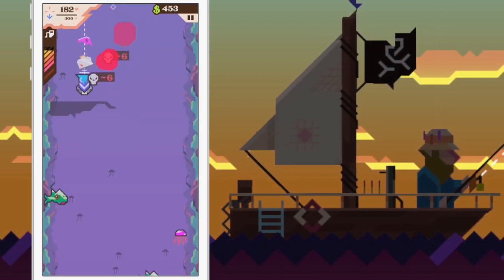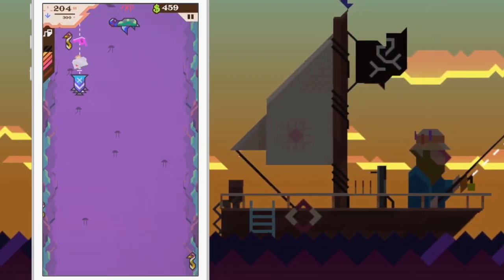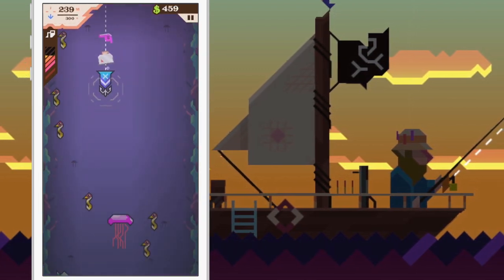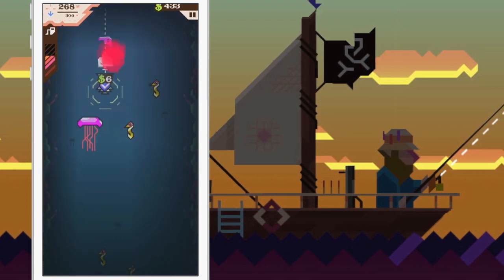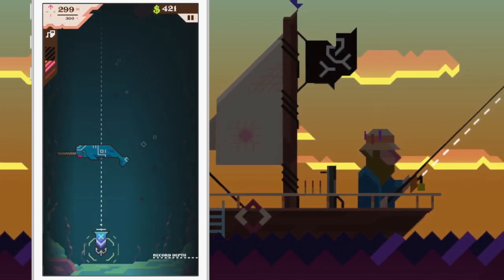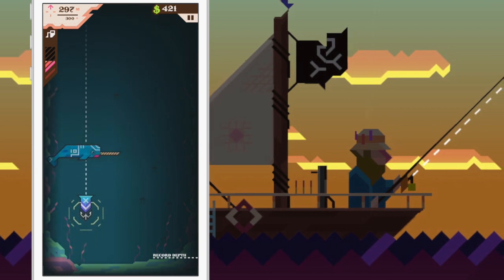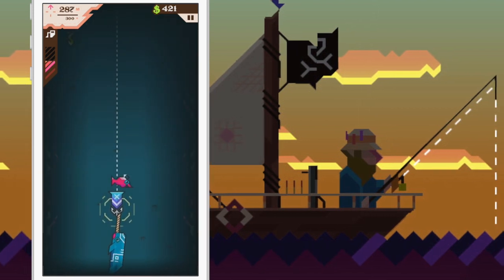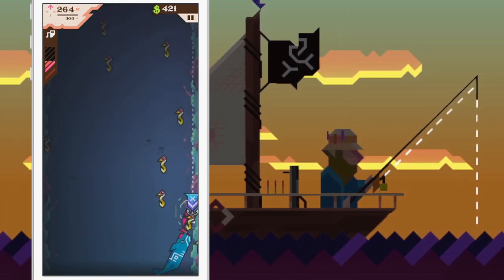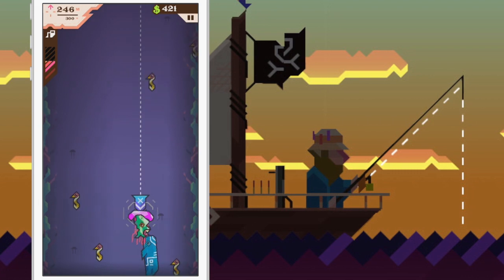In the initial launch, four stages are available, each progressively unlocked by catching set numbers of unique fish breeds. The first three levels vary in depth and difficulty and contain a special boss fish at the very bottom. These guys have significantly more health than standard fish and will net you a larger reward when taking them out. The fourth level, called the Maelstrom, is actually bottomless. Here you can challenge your friends via the Game Center leaderboards.